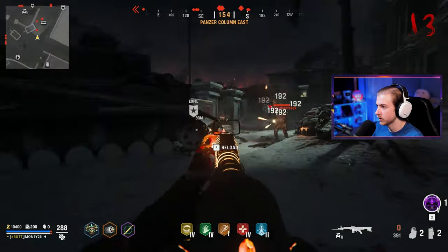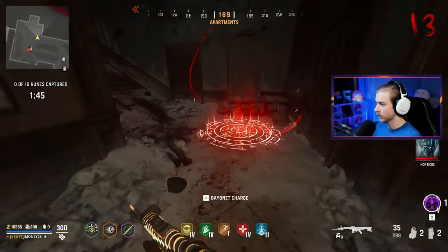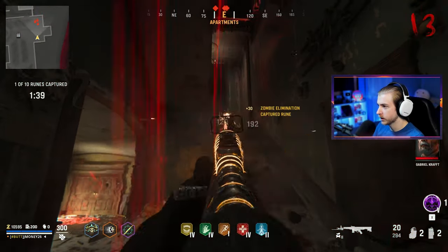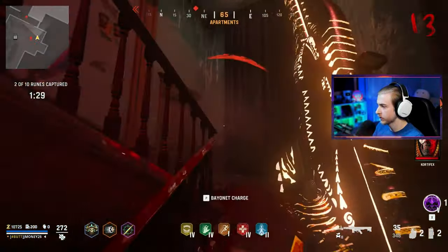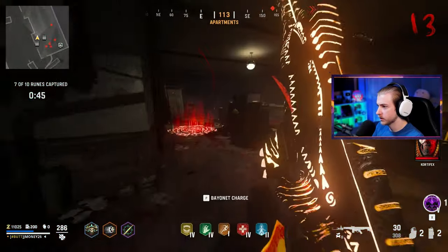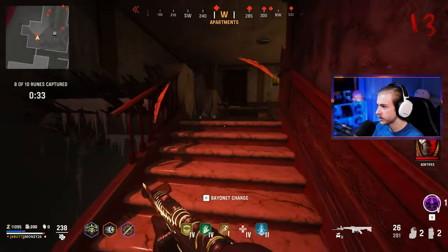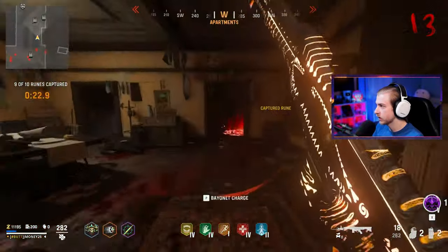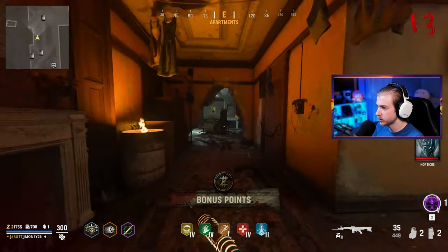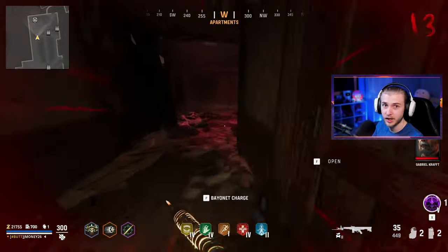We're upgrading speed cola and throwing a few dollars into it, then I'm gonna run a different event. I'll run purge and get bonus cash from that, run a few until I can get pack 3, then head back into Shino. For purge I just need to stand on these things - we only have a short amount of time. Round 13 is already kind of high for Vanguard. Found all the purge spots - I think if we do one more side event we'll have enough for pack 3.